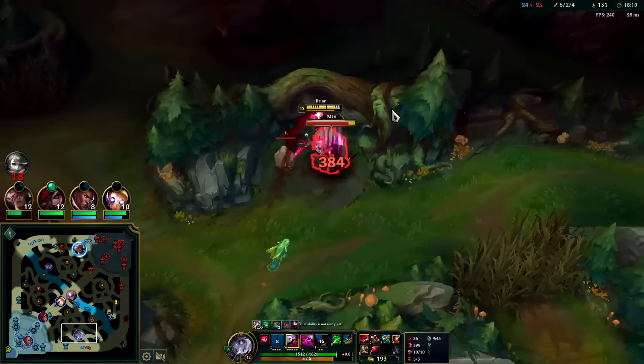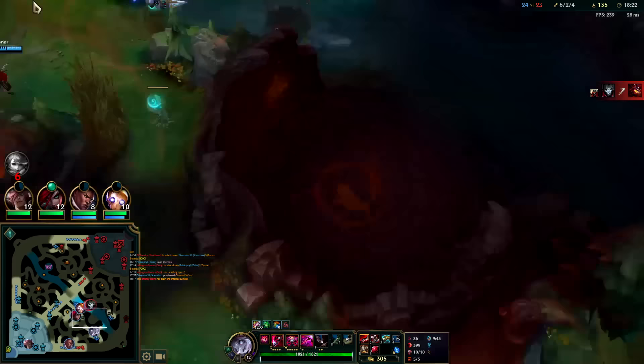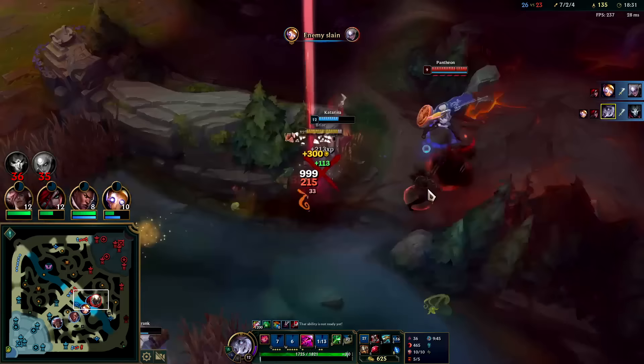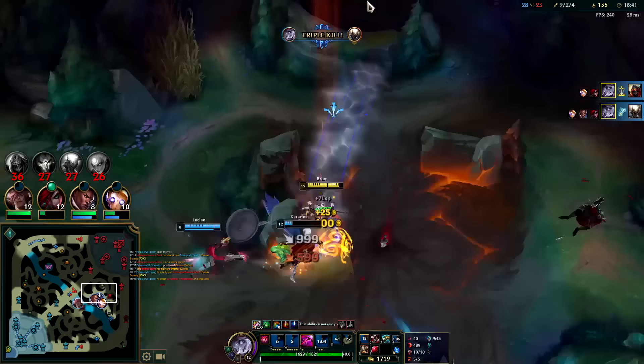She technically doesn't have any health regeneration but it's irrelevant — you hit anything and you heal. I don't really want to use my E here; I need it for the damage reduction. Launching R for this — we're gonna spam W immediately. Auto, Q, auto, auto, W. Got Smite on Zed. He's gonna get W'd — nice. My bleed got him. Auto W reset — that's game over, we're way too strong.